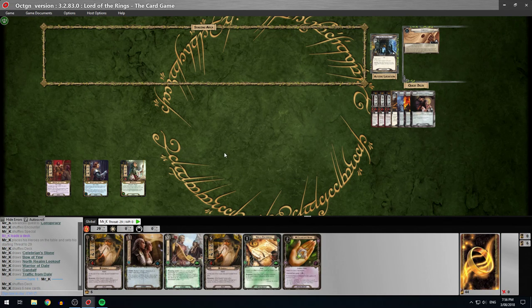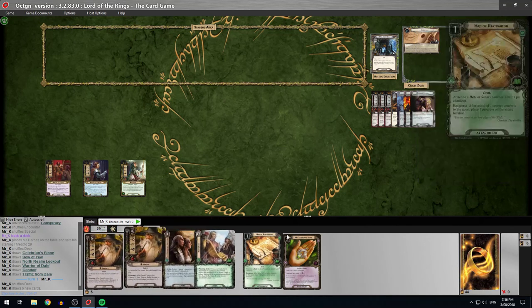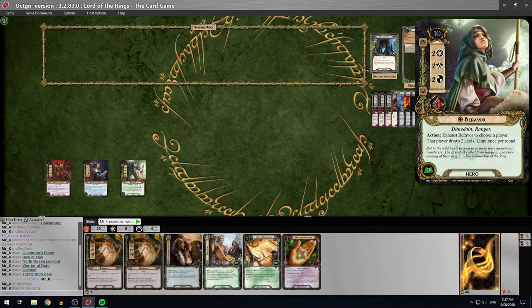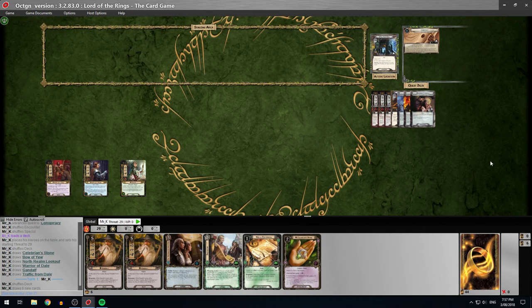Let's see what we get. Not a great starting hand — two Gandalfs is a bit slow. I do have a Map of Rovanion though, which is really good in this quest. It doesn't really matter anyway because I've got so much draw from Beravor and Brand Son of Bane that we'll be able to get the things we need pretty quickly.